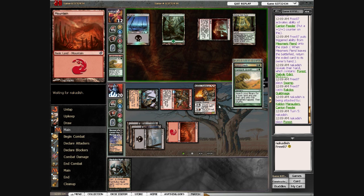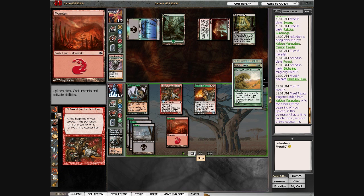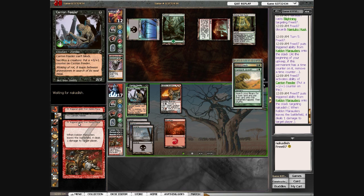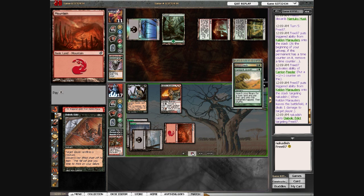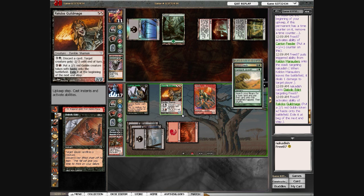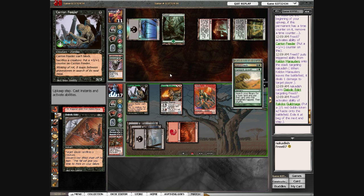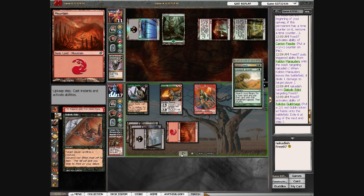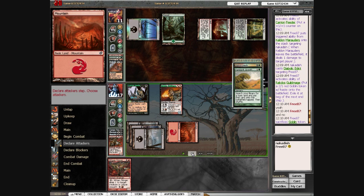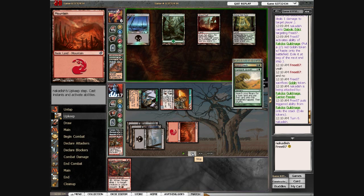I know that he's going to Edict. He plays Blightning, and at the beginning of my turn, I go ahead and draw out the Edict by sacrificing — not that I wouldn't have sacrificed it anyway — and I use Rakdos Guildmage's ability to get around Diabolic Edict by generating a token at the beginning of my upkeep. If he had realized what was going on, it would have been best to cast it on my turn to take one less damage. I go ahead and cast Carrion Feeder. I don't care about Blightning at this point, and he's pretty much dead next turn.